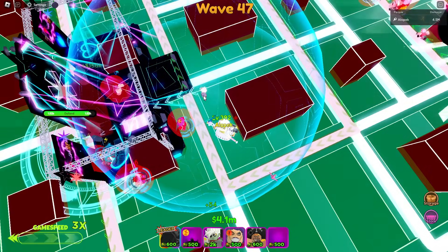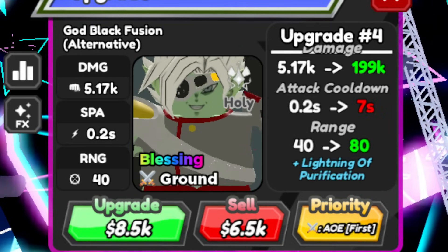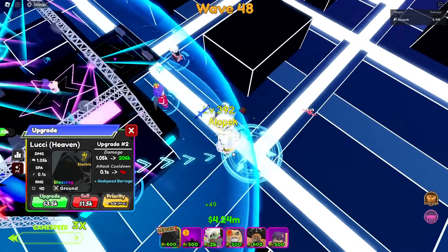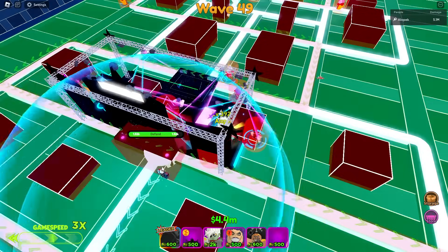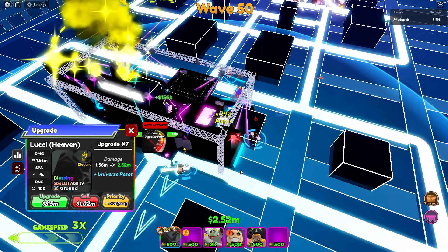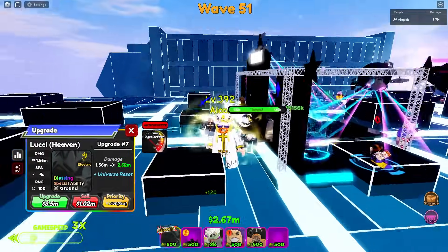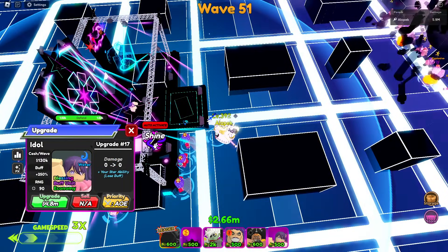We also have Zamasu. He changes enchantments but that only works in story modes when enemies already have an element. He gets decent damage, and the nice thing is he also has AOE. Every other 0.1 SPA unit is single target — Poochie has AOE too but it's kind of small. Now we'll get one Poochie all the way to max because of his ability called Time Acceleration.